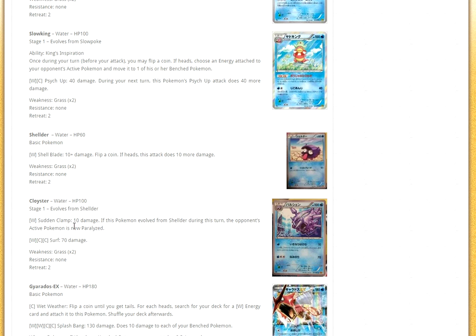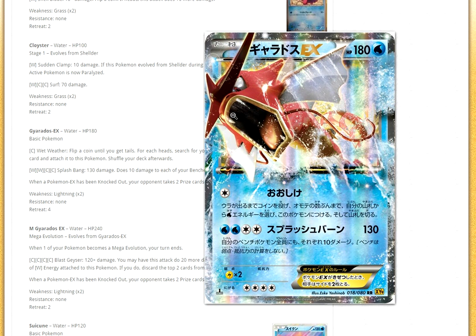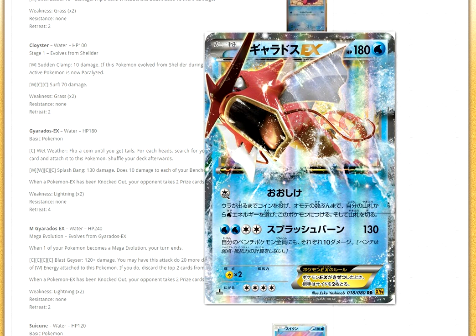Next up we have Cloyster. Sudden Clamp is 10 — if this Pokémon evolved from Shellder during this turn, the opponent's active Pokémon is paralyzed. I don't think that's good since it's only 10 damage. Then we have Gyarados EX, which I think could be a decent deck. Not that great in Expanded, but in Standard it has some potential. Wet Weather: flip a coin for each head, search your deck for a Water Energy and attach it to this Pokémon. So basically you can flip coins and if you get heads this thing gets powered up. Then Splash Bomb does 130 damage. It's not enough to one-shot anything, but maybe with bats. The energy flip is kind of what kills it.